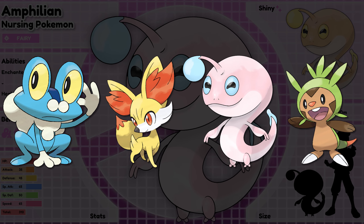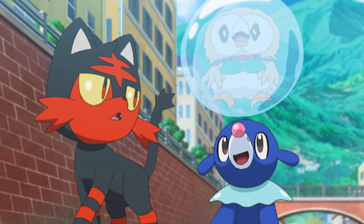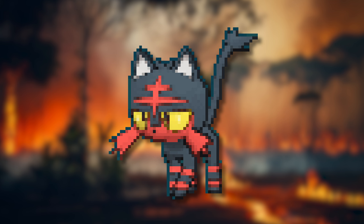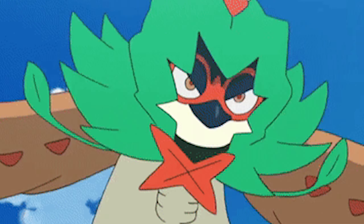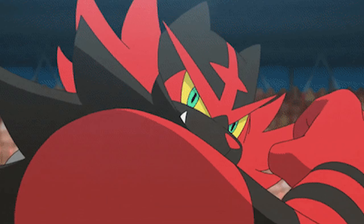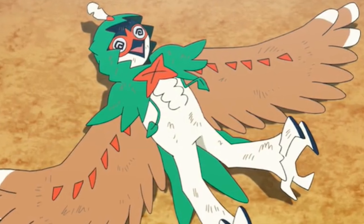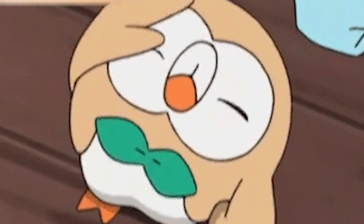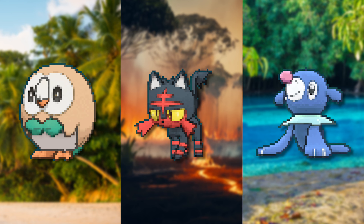The next region we are going to take a look at is Alola. This is a region with a similar theme as the previous one, where we have Rowlet who is based upon an archer, Litten who can be seen as another warrior, and Popplio as another mage. I know people like to see another theme in there, which is entertainment — the wrestling Incineroar, the circus act for Primarina — but it just doesn't really connect with the archer Decidueye. I know archers could do a show about their crafts, but to me this just feels like a little bit of a stretch. This is why we once again went with the more RPG route, and mixed one of those classes with a cute looking animal.